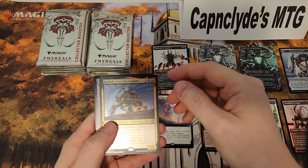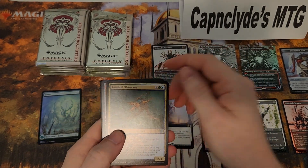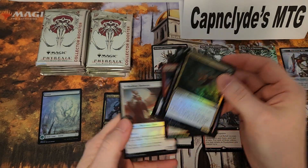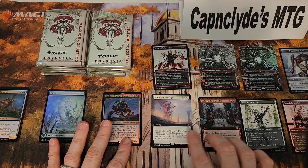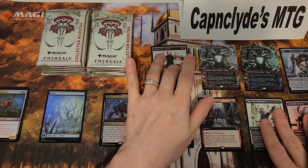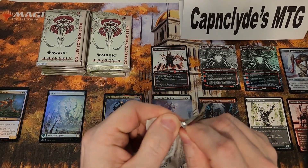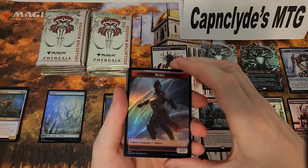We have a full art rare, we have another foil rare, then we have the foil forest, and then we have the common and uncommon foils. So it looks like we have a chance for one, two, three, four — there's five rares plus a chance of an oil slick, and then we have these two small ones over here. I think we got a good layout — see if it plays out the same way this time.